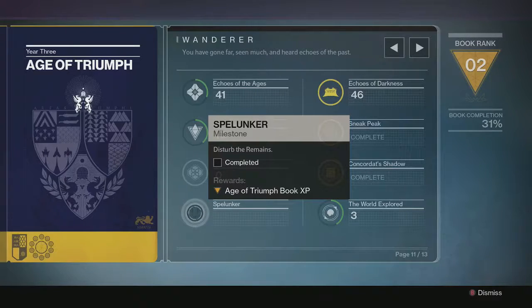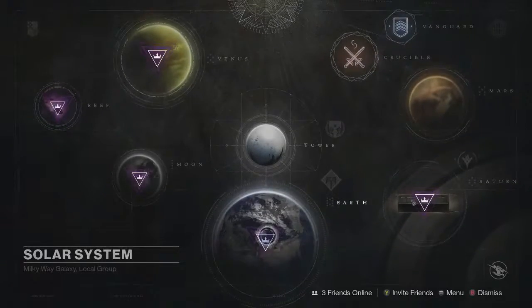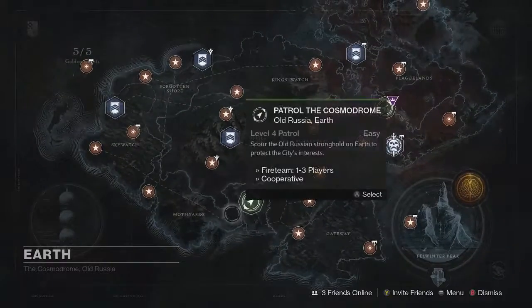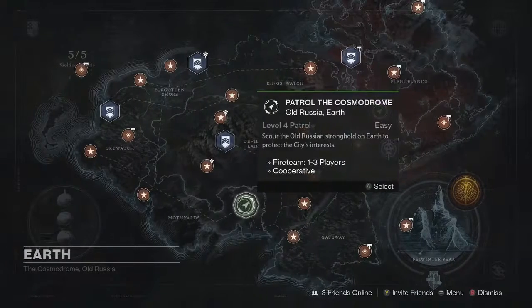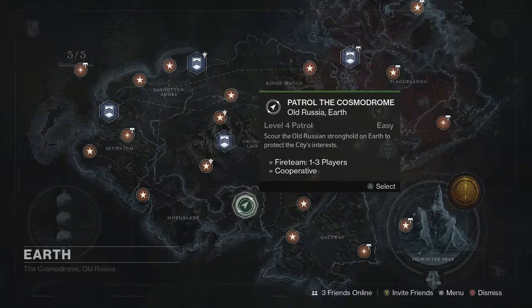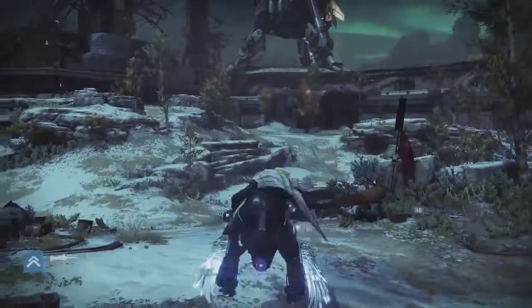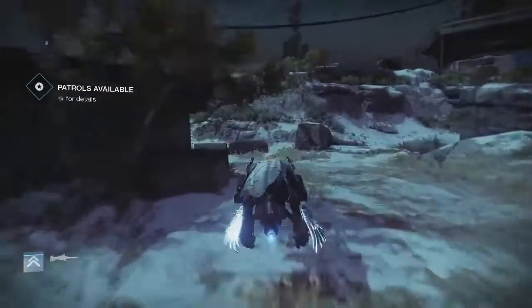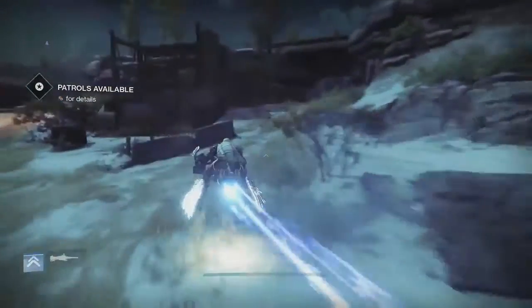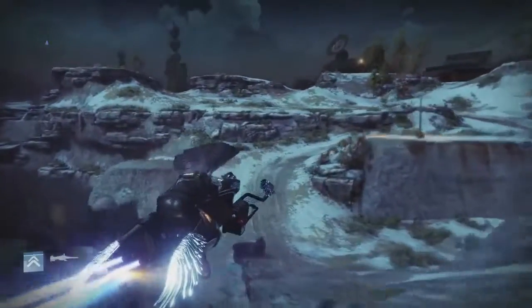Today I'm going to show you how to disturb the remains and get the spelunker achievement. First things first, you will need to go to the Cosmodrome. We can do it on patrol — you don't need to do the Rise of Iron version, just the normal one. Head down to the Cosmodrome and make your way to what is known as the Skywatch. If you're not 100% sure how to get there, just follow the path I take. It's quite a trek but once you're there, well — it used to be worth the trip.